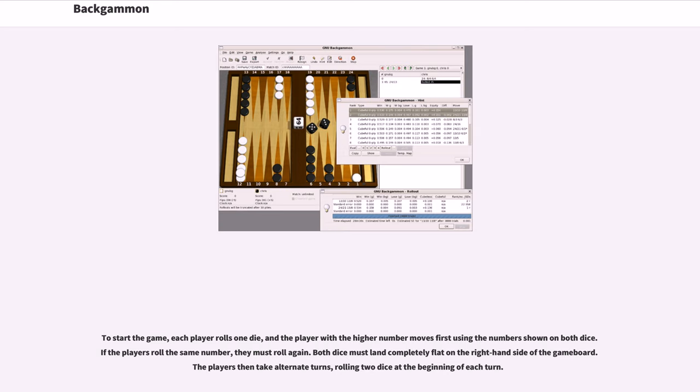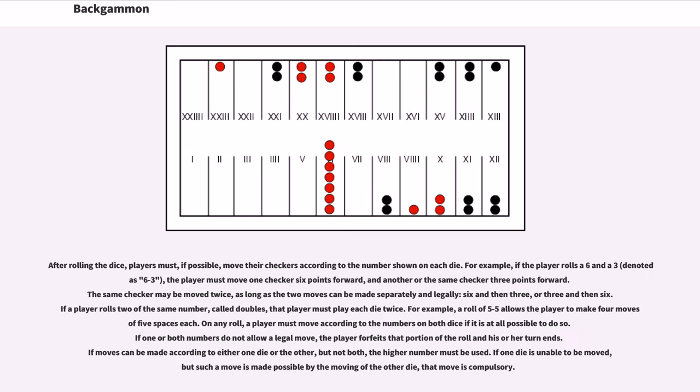To start the game, each player rolls one die, and the player with the higher number moves first using the numbers shown on both dice. If the players roll the same number, they must roll again. Both dice must land completely flat on the right-hand side of the game board. The players then take alternate turns, rolling two dice at the beginning of each turn. After rolling the dice, players must, if possible, move their checkers according to the number shown on each die.